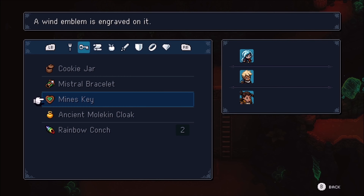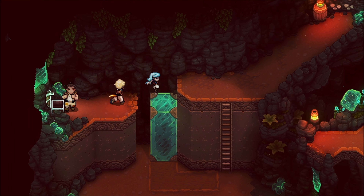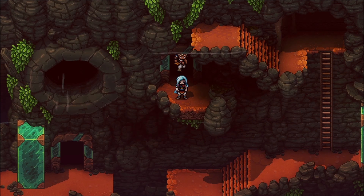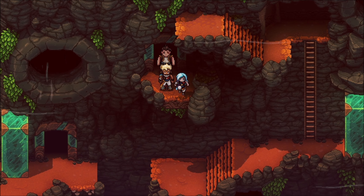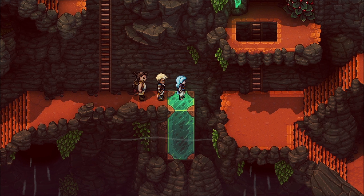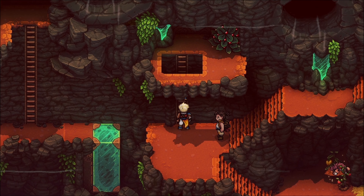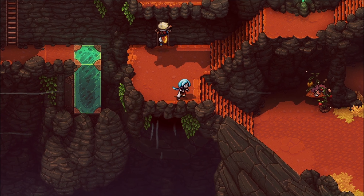A wind emblem is engraved on the Mines Key. This key you can obviously miss and it isn't needed for the main story, but it is definitely needed for what we are trying to do with the hidden market. We've actually already passed the door where you can use the key, so we need to go back there after we fight the boss battle of this area.